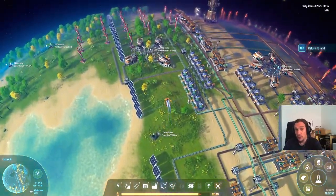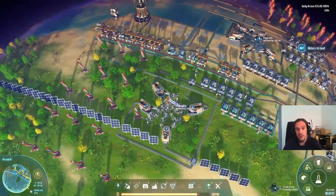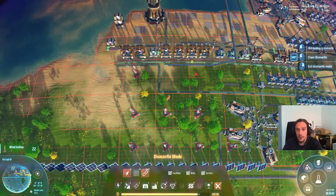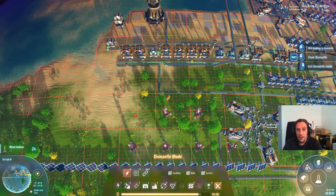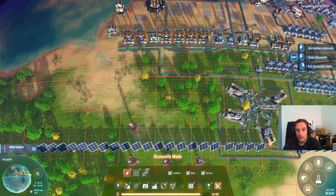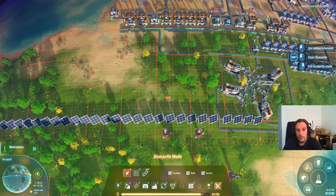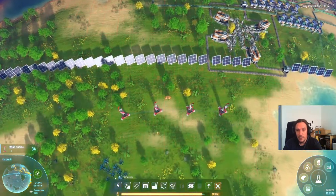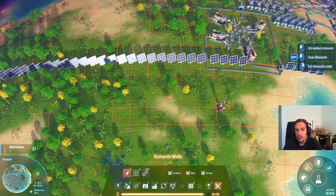We will have to compactify here a lot in the future, but we'll be getting there. Another thing I really want to get rid of now are those wind turbines — they clog up the room. They are not necessary anymore. We've got something better than that. So let's remove them for the time being.